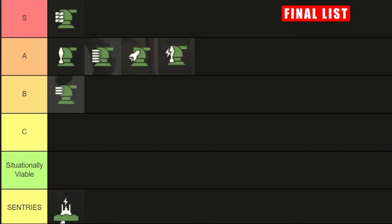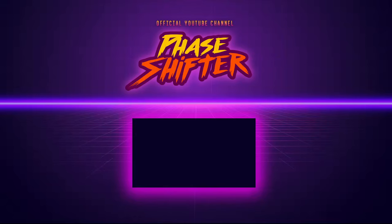I was going to place this straight into C tier, but the more I've thought about it, I'd consider it actually incredibly useful in some situational circumstances. So I'm going to give it its own category called 'situationally viable.' For those with more experience using the Tesla Coil or any insights into other sentry-style call-ins, your input is invaluable — feel free to share in the comments below. If you want a more in-depth dive into sentries and their nuances, check out the next video.